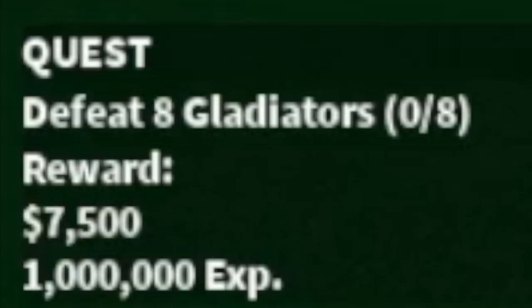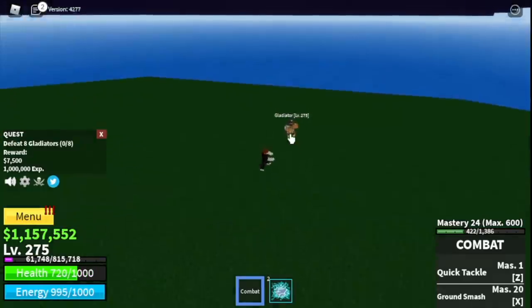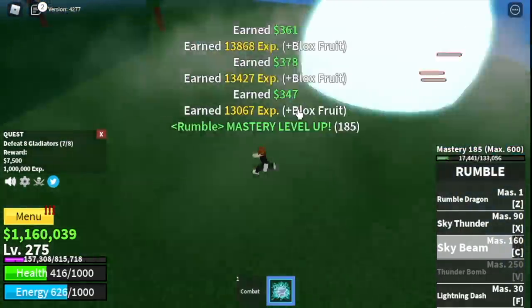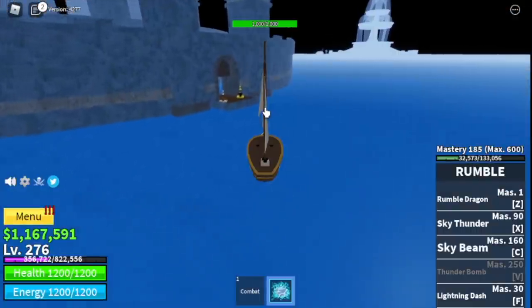At level 275 proceed to the gladiators. Lure four at a time — one, two, three, four — same technique as the toga warriors. Do it twice and the goal is to reach level 300.